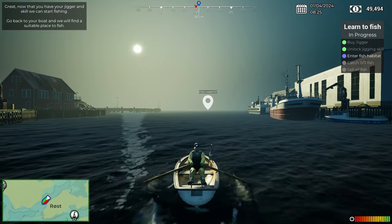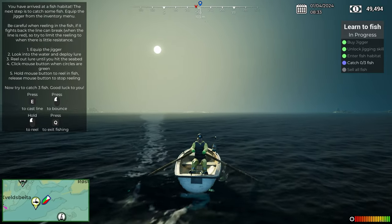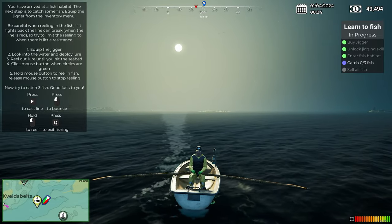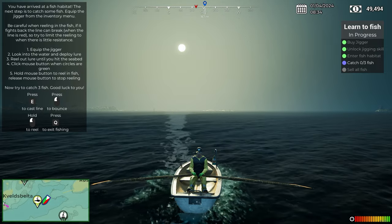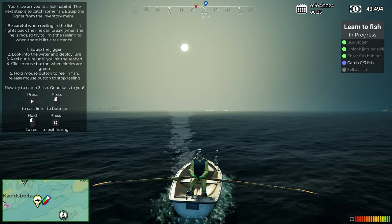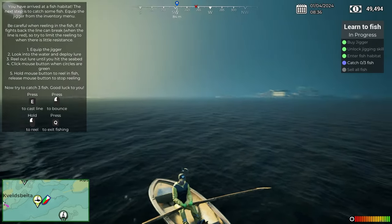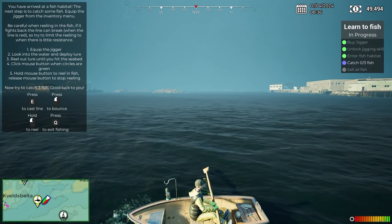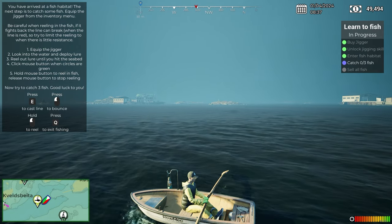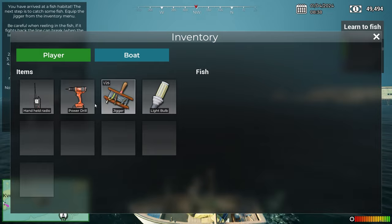It's a good thing he doesn't have a stamina bar — that would be very frustrating since I'm just holding shift and telling him to go full power. You have arrived at a fish habitat. The next step is to catch some fish. Equip the jigger, look into the water and deploy the lure. When the line is red the fish is fighting back, so try to limit reeling when there's resistance. Try and catch three fish.